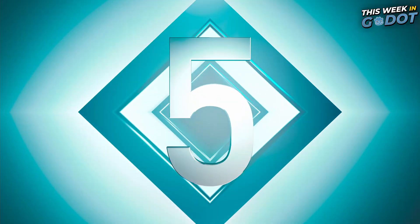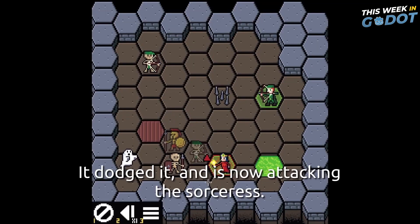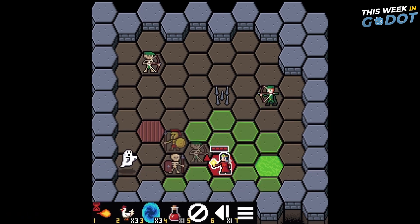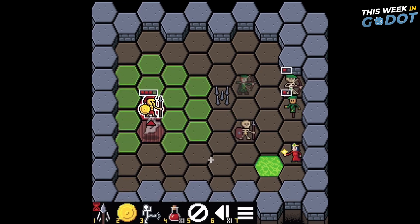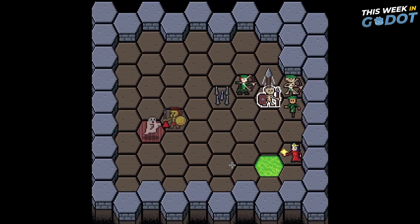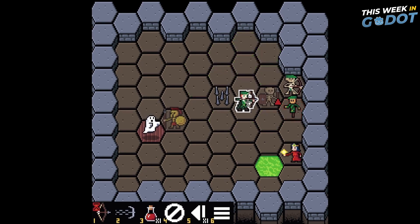Number 5. If tactics are your jam, check out our number 5 entry this week: Dungeon Tactics. In this turn-based tactical game, you lead a party of heroes against a horde of monsters. Attacks are telegraphed, meaning they take one or more turns to trigger. Use this to put the enemy off balance and outsmart them — but be careful, the enemy can do the same to you. Dungeon Tactics is available to play right now on itch.io.